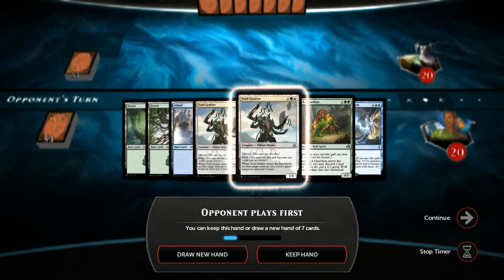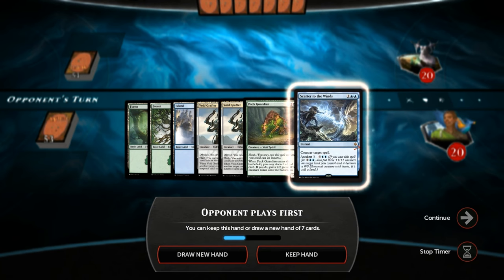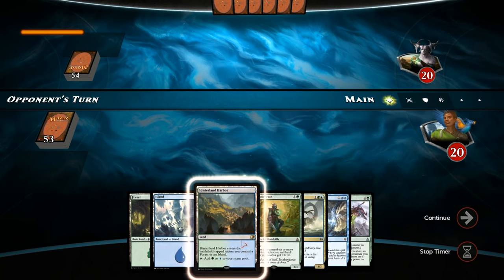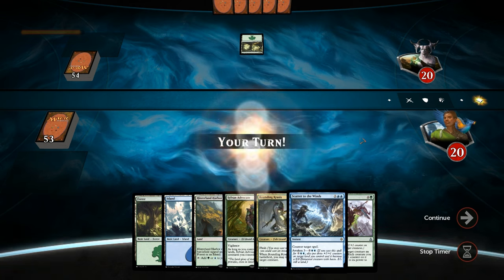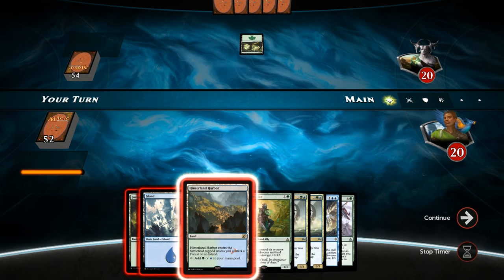On to the next one. Let's take a look at our opener — doesn't have any two-drops, which is a bit awkward, and no double blue for Scatter, so we can do better. This one is much better: have a turn-2 Sylvan Advocate, turn-3 Krasis or Counterspell, and even another Krasis. Let's not give the opponent too much information by playing the Harbor — just play Forest. Does the opponent have a turn-2 Advocate themselves? Doesn't look like it.